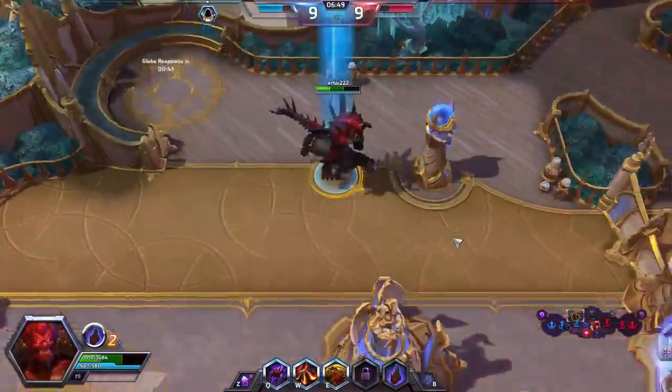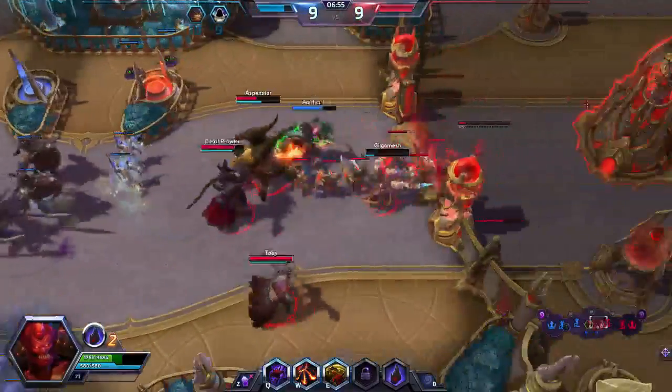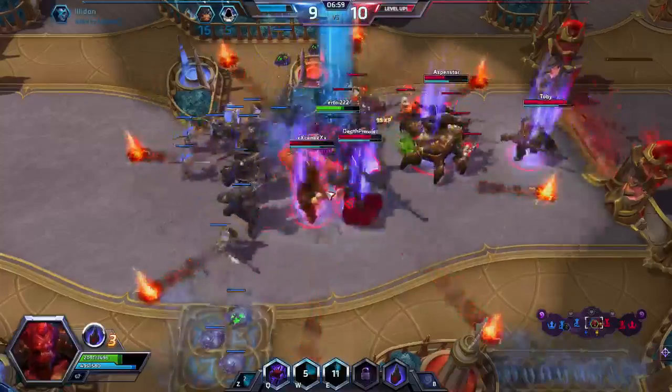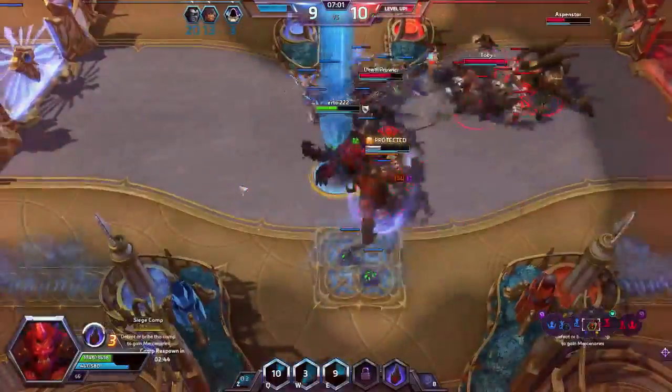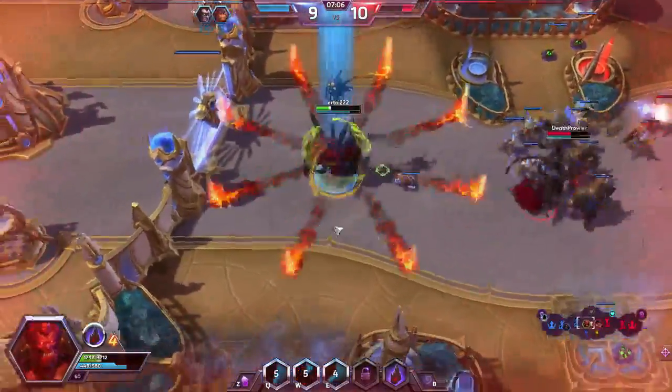Then we have four copies of Pyroplasm — our aggro control spell, generally used to wipe the board of small creatures. And last but not least, two copies of Ravenous Trap, helping us deal with Dredge and combo decks that rely on the graveyard — for example, the Heartless Summoning mirror deck I covered a few weeks ago.